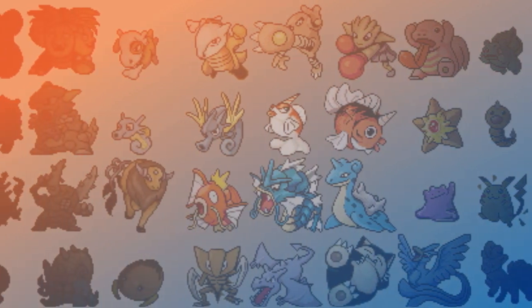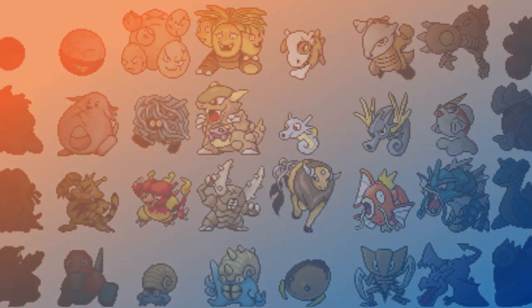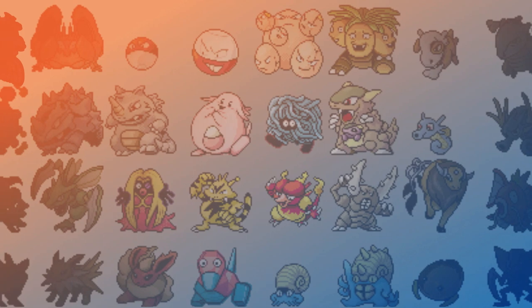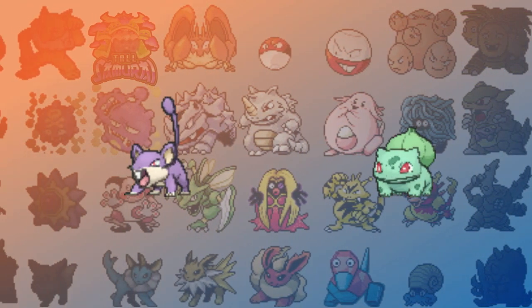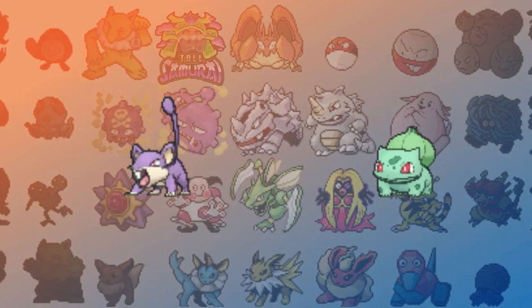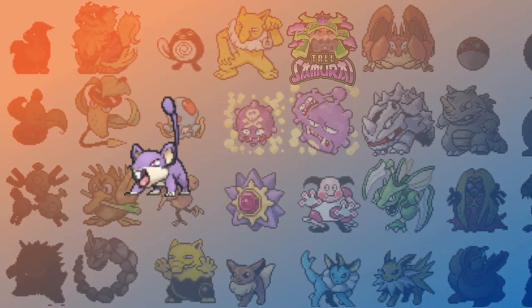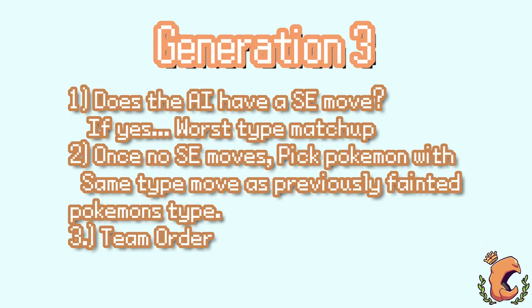If there are no super effective moves left, the game will choose a Pokemon that has the same type move as the Pokemon that was just knocked out. If you knock out a Pidgey with a Charmander and there is a Rattata with Tail Whip and a Bulbasaur with only Razor Leaf, Rattata will come out next because it shares that Normal type that Pidgey has. Once none of those checks apply, the game will then go in team order.